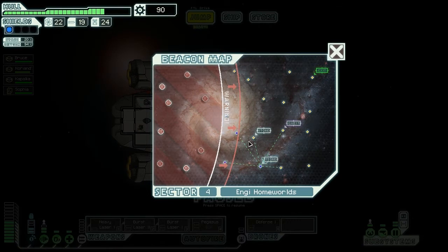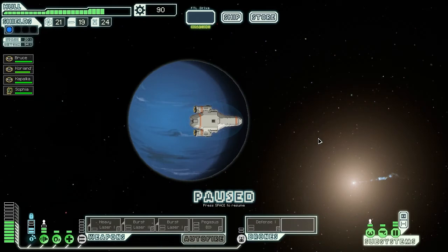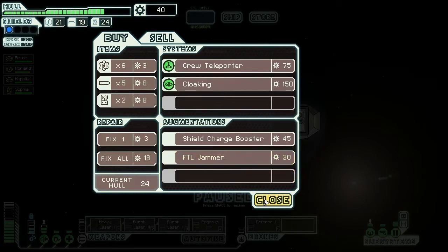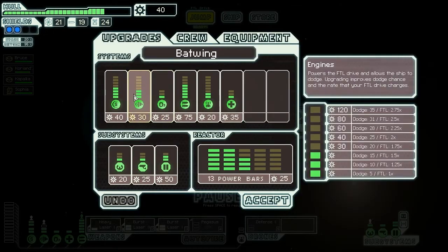I'm going to jump to this store before we do anything else and hope that there's something cool here. We are going to get some stuff. Got a Repair Arm which would repair our hull every time we collect scrap — I think I'm going to get it. I don't need an FTL jammer, so we're going with that. Looking good, I feel like we are doing quite well here.